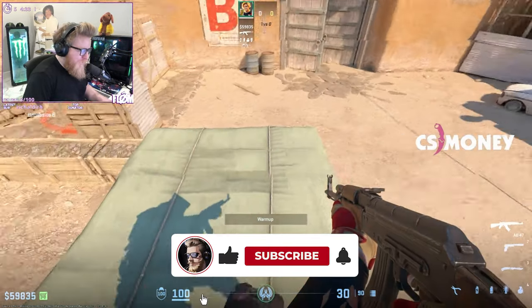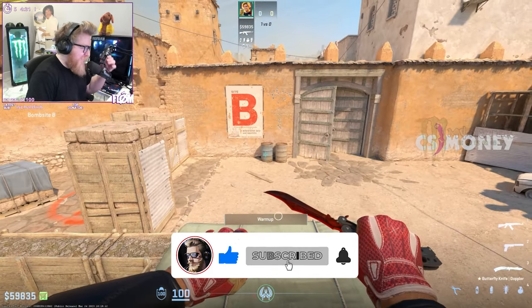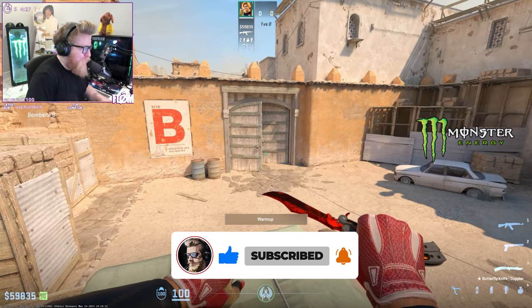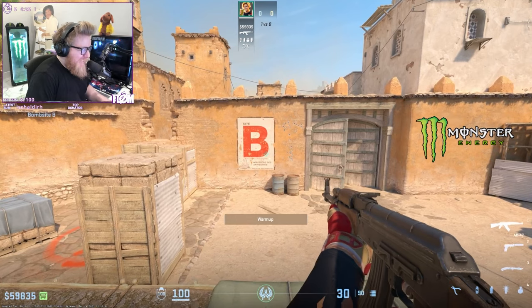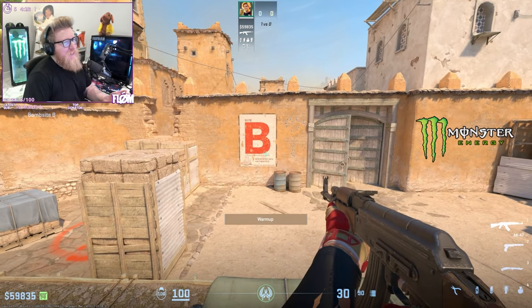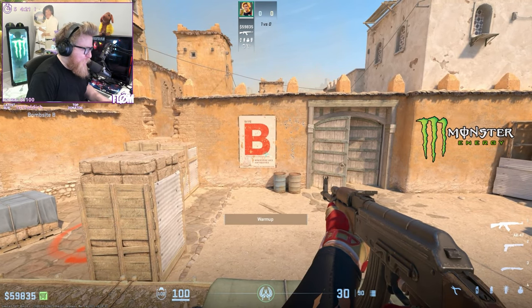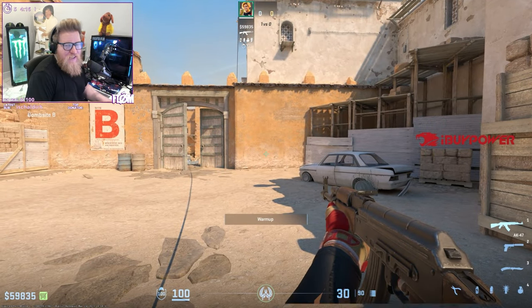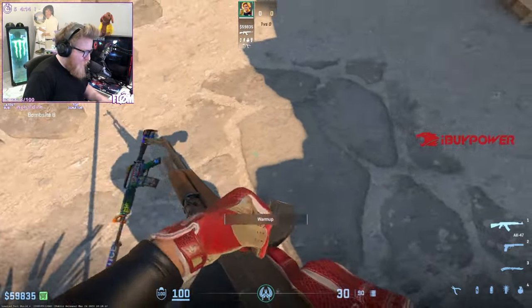Just the short version for those of you in Counter-Strike — since there might be new people with CS2 — just the very shortest version possible. Like the crutch spray: you don't have to learn 30 bullets. Just be a crutch, because everybody's a crutch. All you gotta do is pull down for 10 bullets, that's it, with every gun.